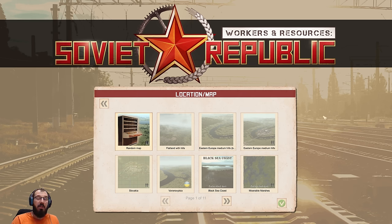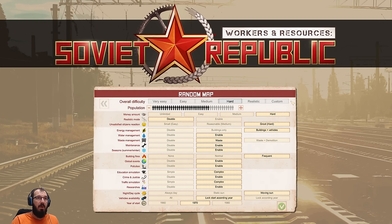Hello and welcome. I'm Bebaljo and this is a tutorial for the absolute beginner in Workers and Resources Civil Republic. We're going to play on a random map without realistic settings, just on hard — play whatever you want. Make sure that you turn on Waste and Demolition because it's fun. I like to set my year of start to 1960, and if you're a real beginner, please set your money amount to easy just to give yourself a little bit of wiggle room. Everything else we'll leave, and everything besides money you can adjust within the game itself once you get to it.